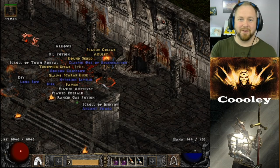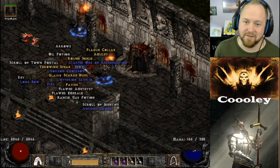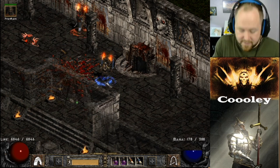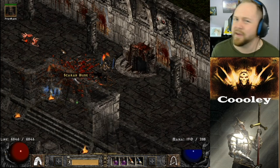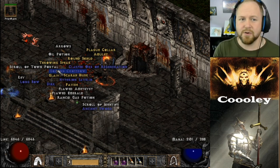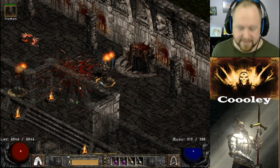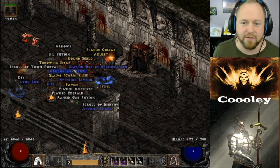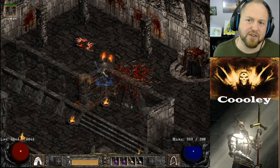We were just talking about rainbow facet jewels, and in the first couple of runs we find one — there it is. This is also why the inherent magic find on this build matters. When your mercenary makes the kill you have about 300% MF on these council members, so you run into crazy stuff like this — you press Alt and see a field full of decent items to identify with potential keeps.